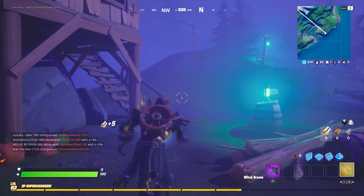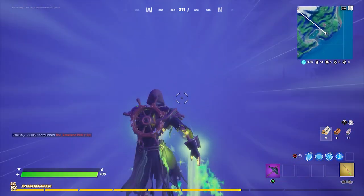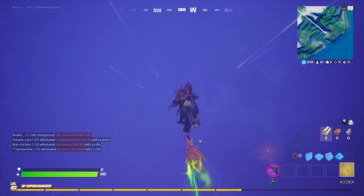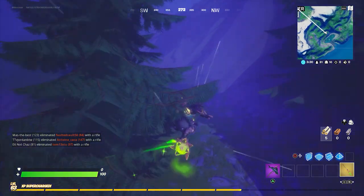Pick it up and place it in your inventory, then trigger to activate it. This will launch you into the air before you hop aboard the broom and glide along on it. Travel 100 metres in total while riding on a Witch Broom, and you can tick that challenge off your list too.